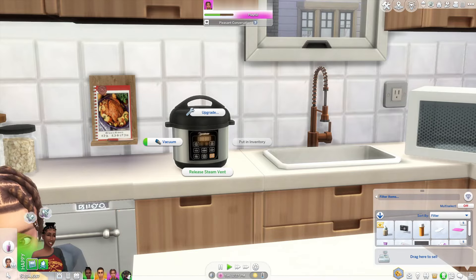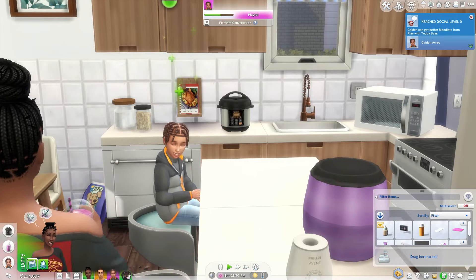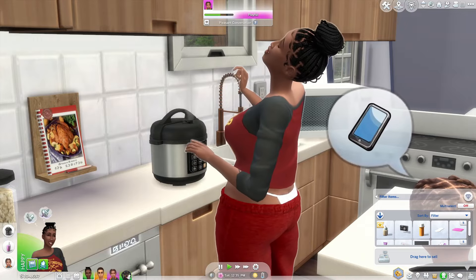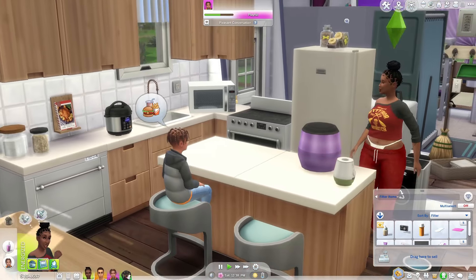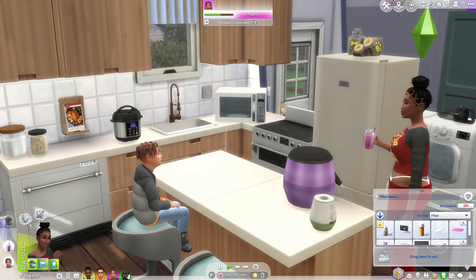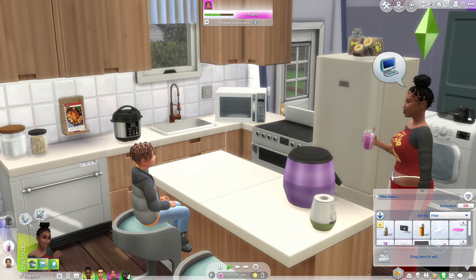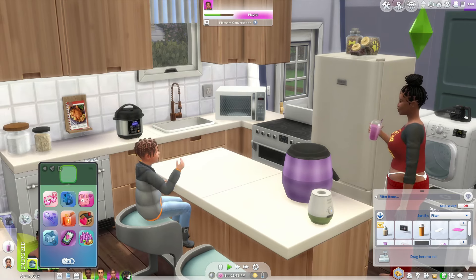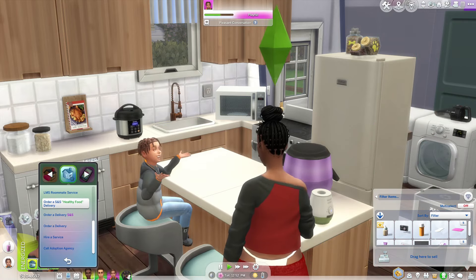The pressure cooker just went off. We'll release the steam. Still holding onto our smoothie — releasing the steam so the food will be ready. You can grab a serving right from there. From there, I'm going to show you how you can order your supplies, and then I'll show you how you can cook either from the cookbook or using your stove.